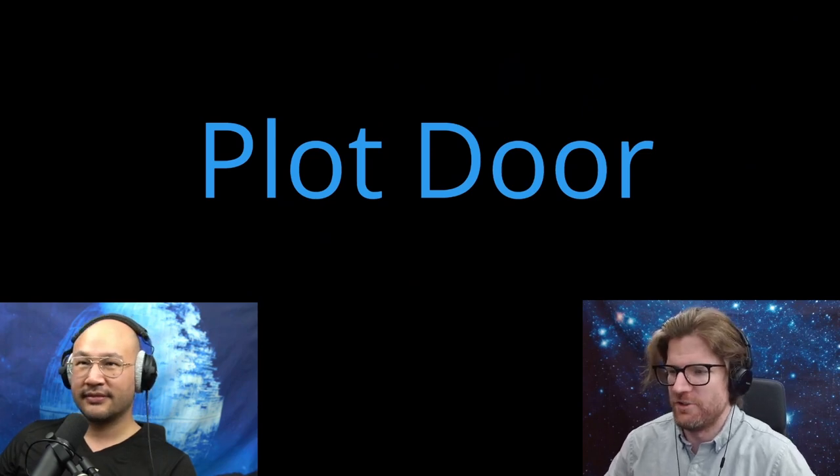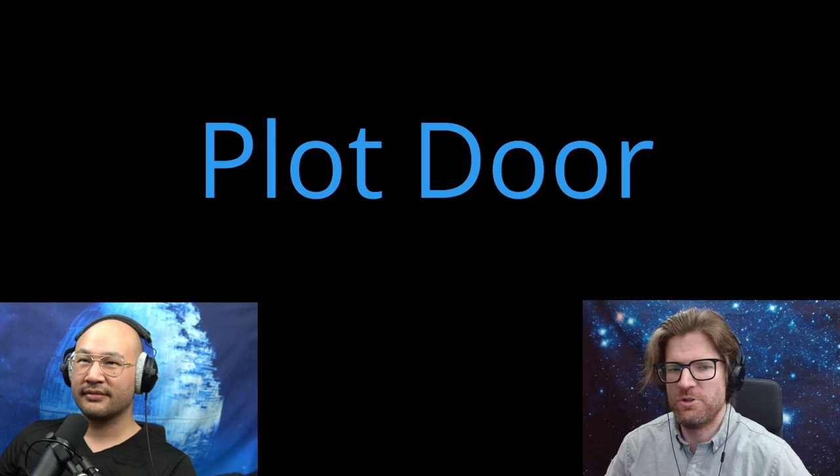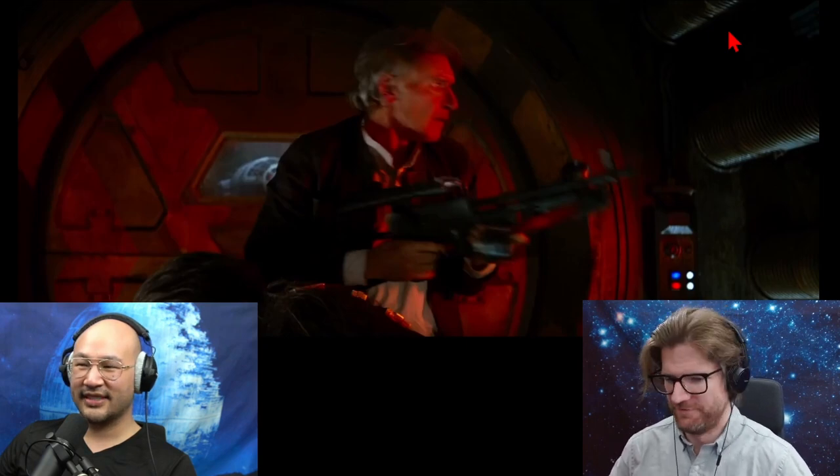This is on Han's scavenger ship in Star Wars — just the doors. When you shoot a door, if the plot needs it to open, it opens. If the plot needs it to close, it closes. In this case, when Han shoots the control panel, the door needs to open, so it does.